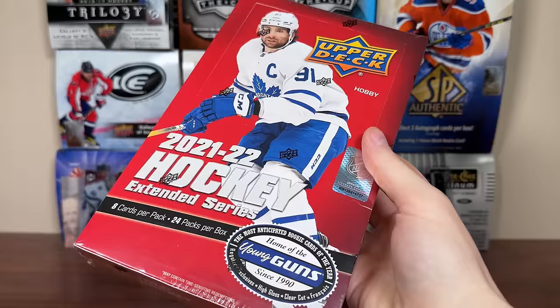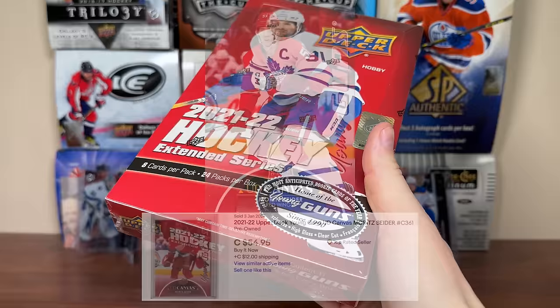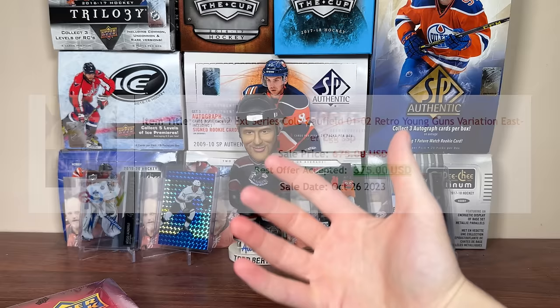We should be expecting clear-cut Young Guns per case and at least two French. There are also 30 canvas Young Guns — we're looking for the Moritz Seider. We only need $20 to get half return per box, so I highly suspect we'll average at least $20 worth of pulls each box. There are six canvas Young Guns in the case, plus three mascot canvases at 1-in-96 odds — hopefully getting Gritty, which is about half a box value.